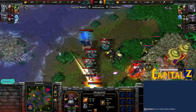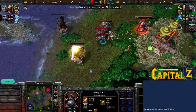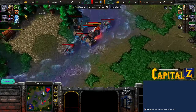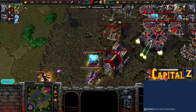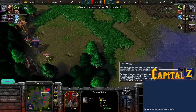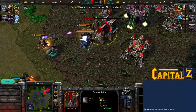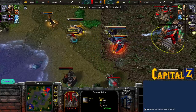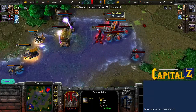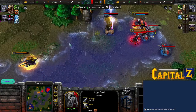GB bought himself a Pit Lord — a super beefy hero — and got Howl of Terror. Howl of Terror is of course super useful. Scrapper left behind the tome and seems to be going in for an assault. But here comes Gameby, attacking Scrapper's Tomb of Relics, forcing Scrapper to come back and defend. That Tomb of Relics is already down to 50 percent. GB doesn't really have the army to take it out quickly. Scrapper getting into position, trying to block that fiend and drive GB out — and oh, nice, beautiful surround on that Pit Lord!